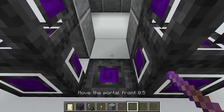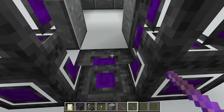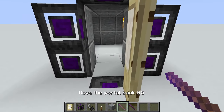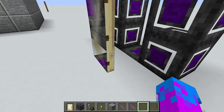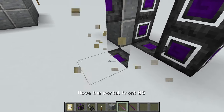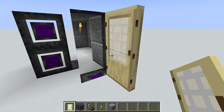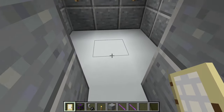Now what we're going to do is we're going to move this back into the door like this, and you can see that it gets super glitchy and weird. So what we're actually going to do is place the portal like that. So now it looks nice and you can walk through it.